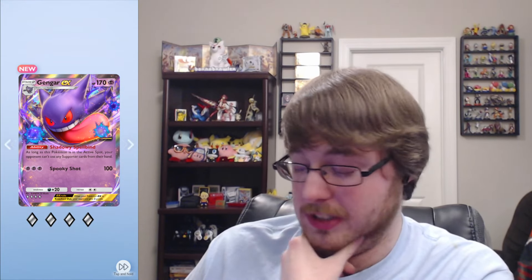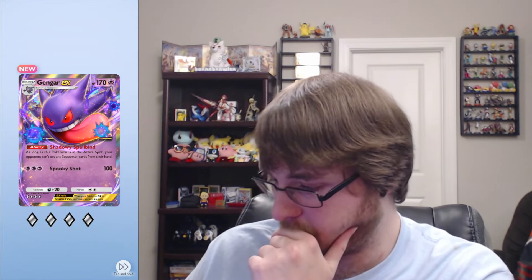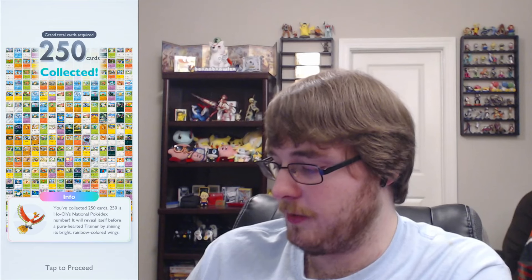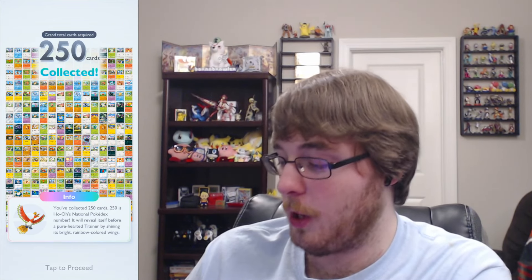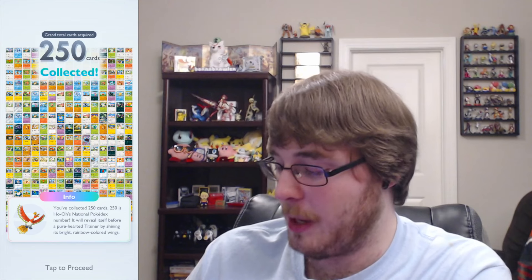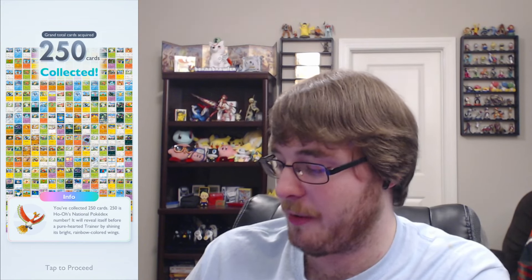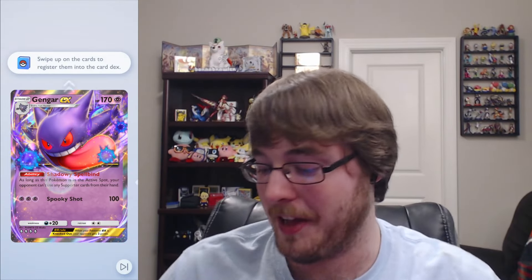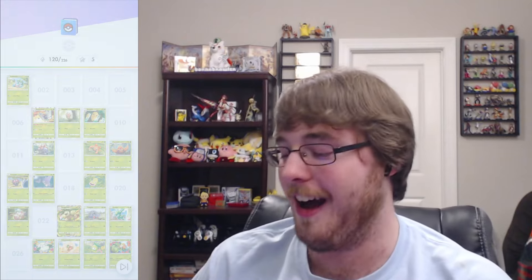We got Pawnee, Psyduck, and we're getting an EX - wow! Gengar EX: your opponent can't use any supporters. That is evil - I mean I guess that kind of fits Gengar EX. Some fantastic pulls there, I'm not going to complain. 250 cards collected! And 250 is Ho-Oh's national Pokedex number - 'it will reveal itself before a pure-hearted trainer by shining its bright rainbow colors.' That was not planned at all, oh my god.